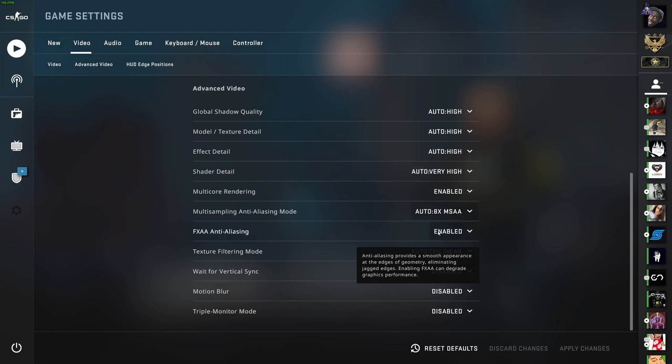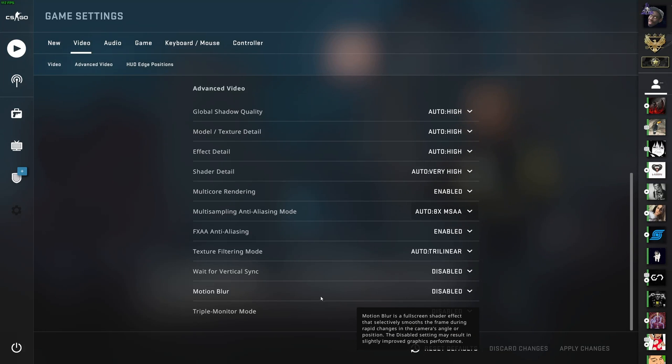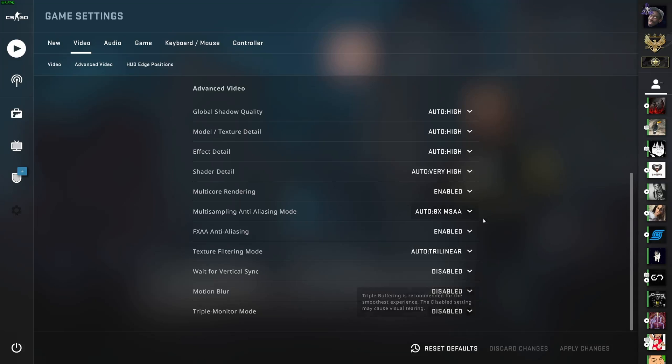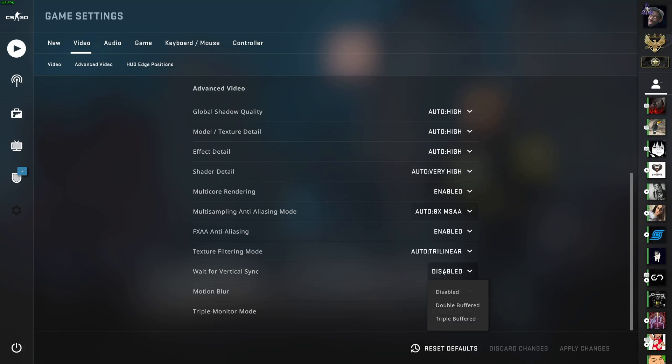FXAA just blurs your screen a bit, so usually you'd have that off. Motion blur also takes quite a bit of processing power. And if you have all of those set to low and you're still experiencing lost frames in your final recording, then a very good idea would be to find the vertical sync option. By having this on instead of disabled, you're limiting your frames to your actual screen FPS. So if you're getting 300 frames in Counter-Strike, it's processing 300 frames even though you'll only really see 60 or 144 — taking up a ton of resources for very little noticeable difference. By enabling vSync, you're capping the max frame rate to something more handleable and your PC has more resources left over.